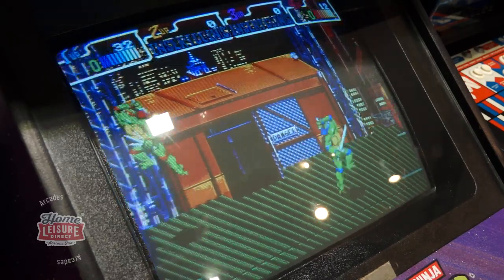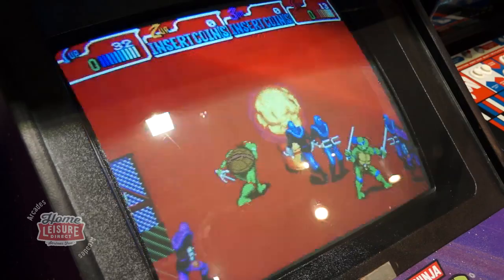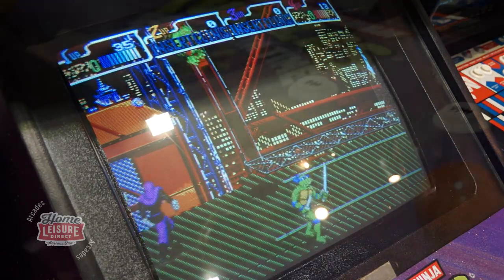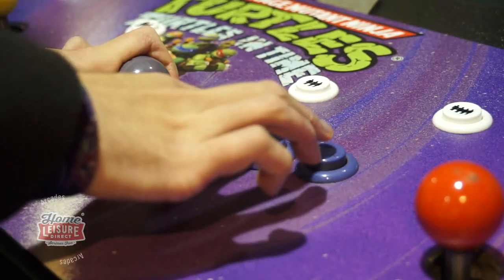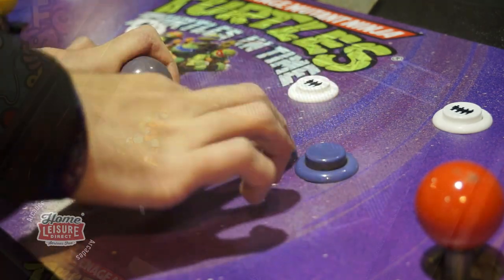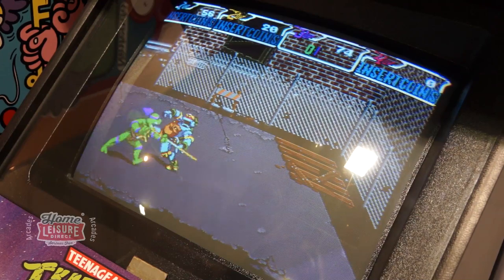Each character attacks with different weapons, like Michelangelo's nunchucks, Leonardo's katanas, Donatello's bow staff, and Raphael's side blades. The controls are very simple and allow for a range of different attacks. There's a joystick to move, a button to jump, and a button to attack. All of these buttons can be mixed up to discover new moves for finishing off your enemies.